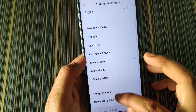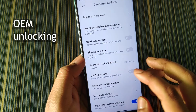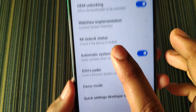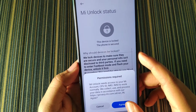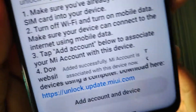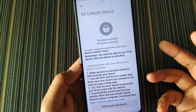Get back to the developer options. In Additional Settings, here is the developer option. In developer options, turn on OEM unlocking and USB debugging — these are the two options you have to turn on. After turning on these two options, go to MI Unlock Status, click on Agree, and click on Add Account and Device. The account is now added to this device.